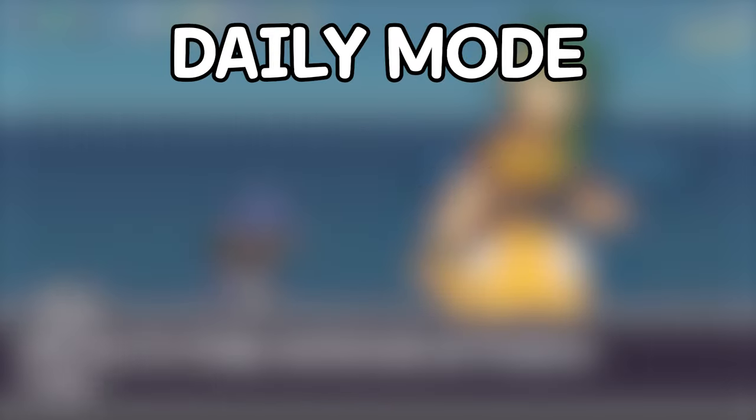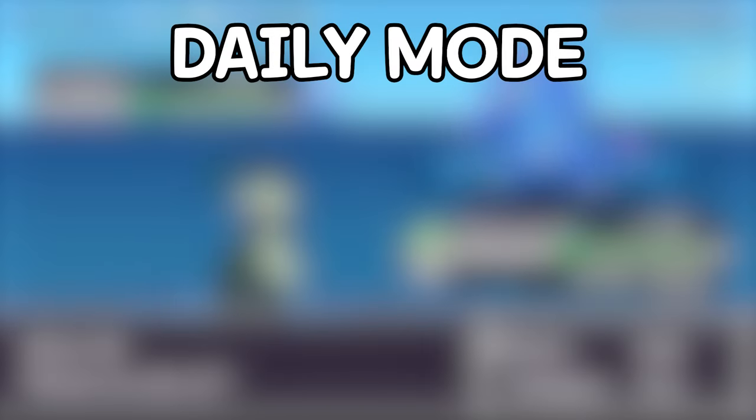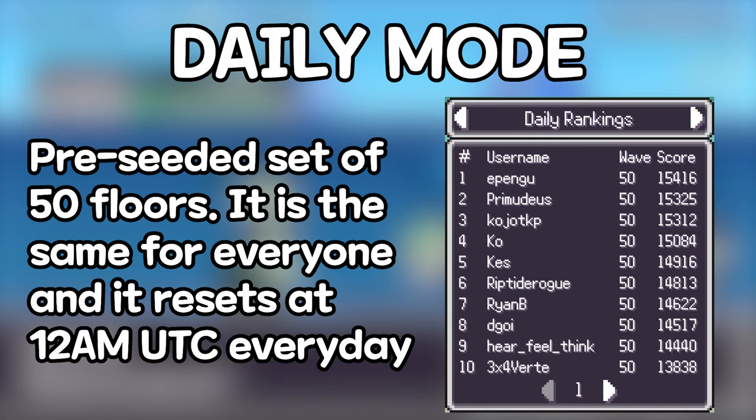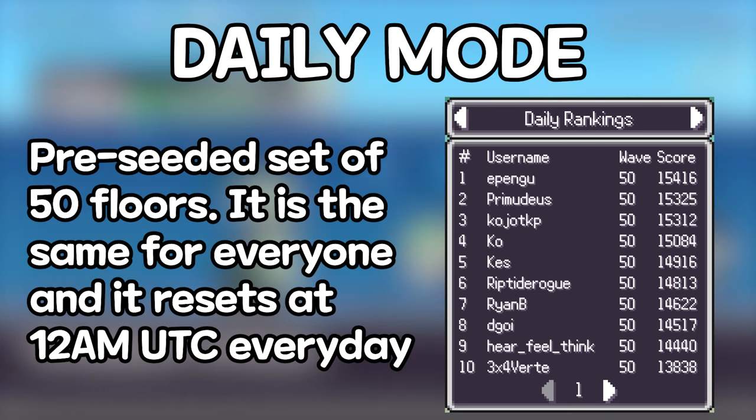After that, you have the daily run. It is a pre-seeded set of 50 floors, so everyone has the same Pokémon, the same encounters, etc. Then everyone fights to get the best score possible. If you win your daily run, you get a purple ticket for egg gacha, which is 10 pulls.